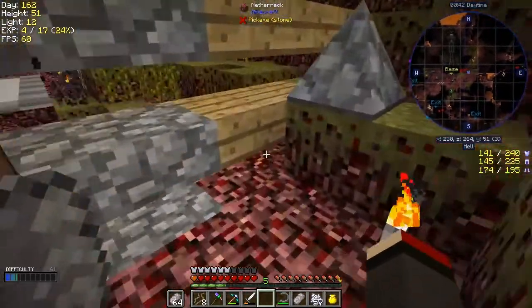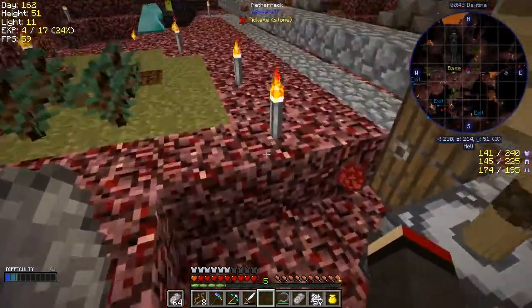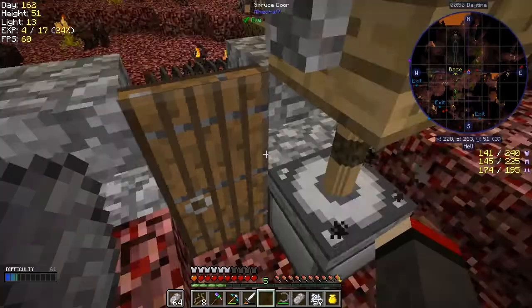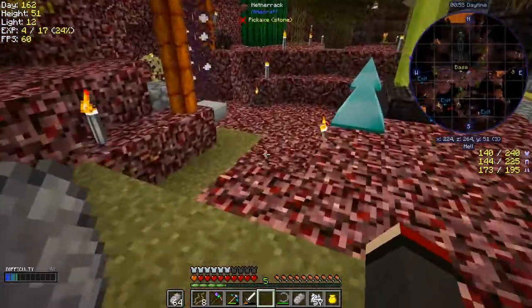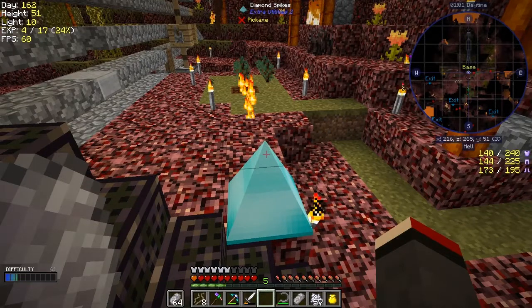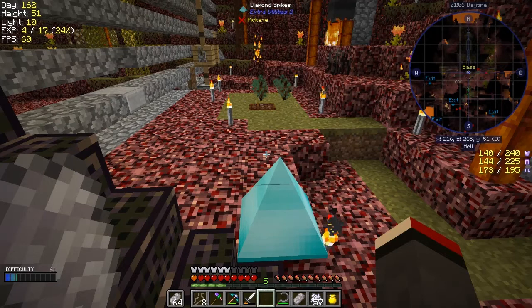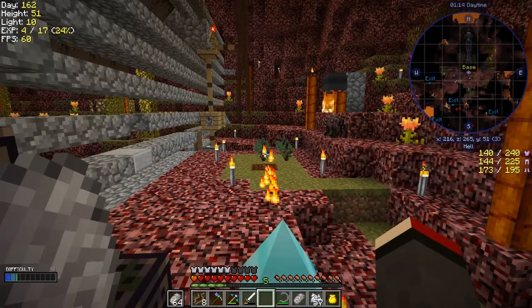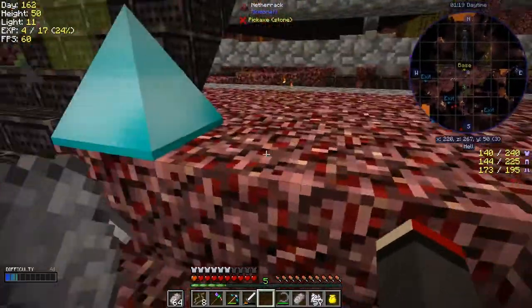Is that an ember over there trying to attack me? It is indeed - let's just get out of the way. See if you can get caught on the diamond spike - if I'm lucky it'll get caught on the diamond spike. Like that! And there's another one over there - hopefully it will do the same thing. In fact there looks like another mob in that direction as well.